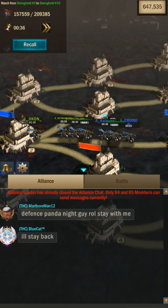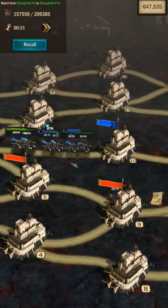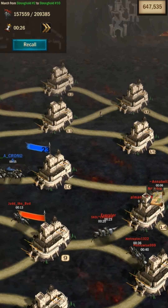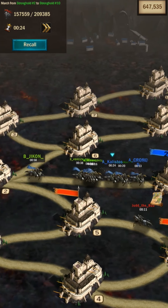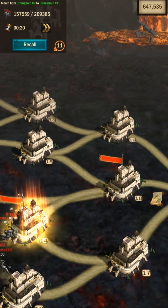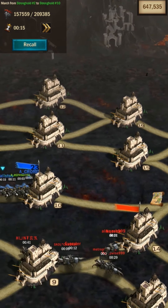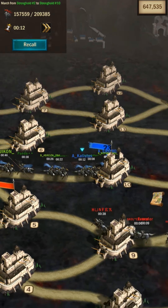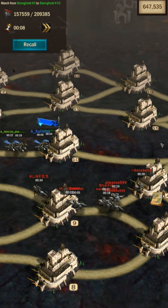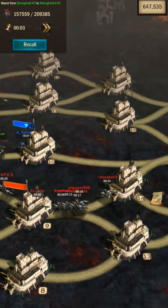You can see them sending the majority of their troops on the lower side, hoping to cheese us from there. But from the 5th, you either go toward the middle where we have the defense team, or toward the lower stronghold and then the main castle. The defense team is positioned to go back to the main castle before them and defend, while the attack team gathers in the 10th and prepares to hit the 18th.